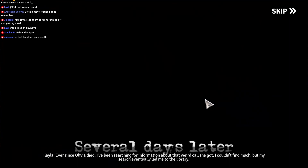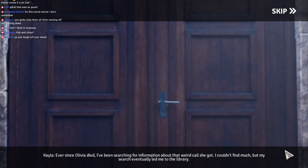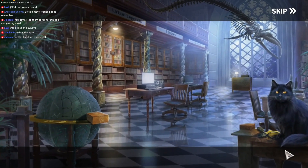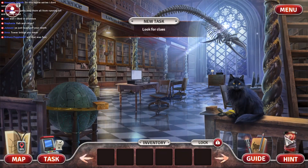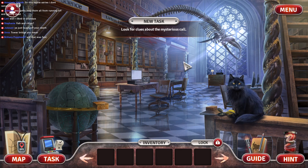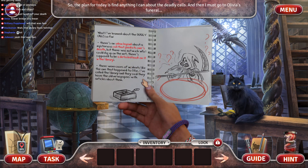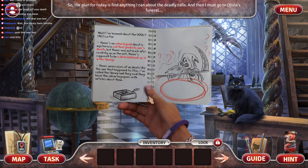Ever since Olivia died, I've been searching for information about that weird call she got. I couldn't find much, but my search eventually led me to the library. Hello, kitty cat. Yeah, that was definitely fast — within what, five minutes? Kitty cat. Look for the clues about the mysterious call. I've learned about the deadly call so far. There's an urban legend about a mysterious call that predicts one's death, but there wasn't much info I could dig up on the net.